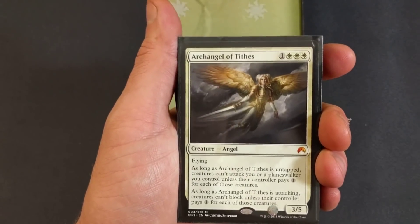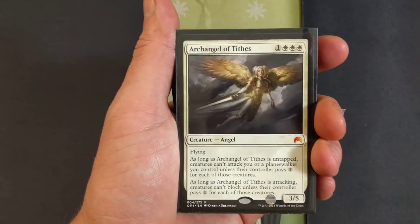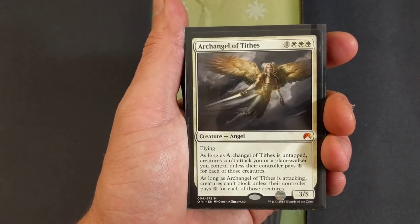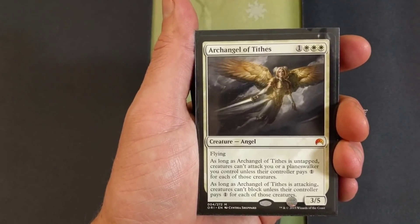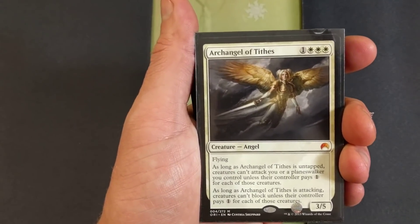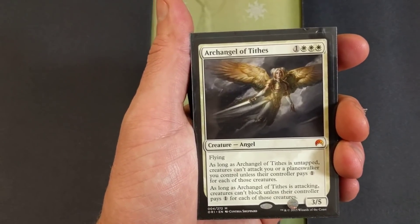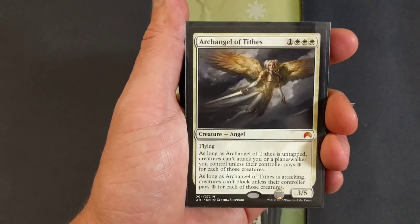Archangel of Tithes — four drop again. Flying. As long as Archangel of Tithes is untapped, creatures can't attack you or a planeswalker you control unless their controller pays one for each of those creatures. And as long as Archangel of Tithes is attacking, creatures can't block unless the controller pays one for each of those creatures. Awesome card.